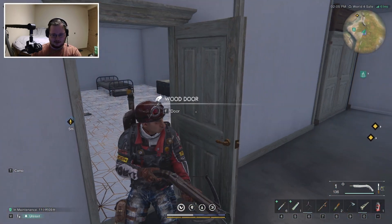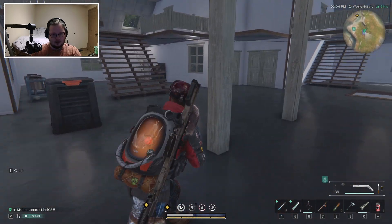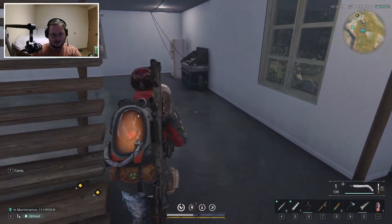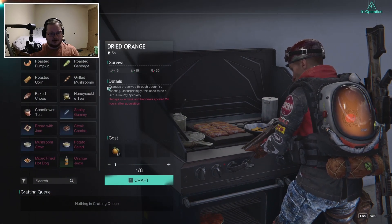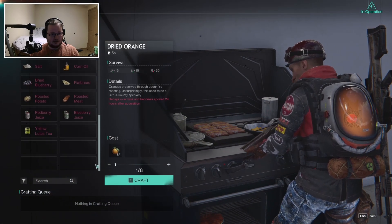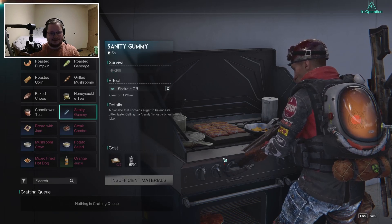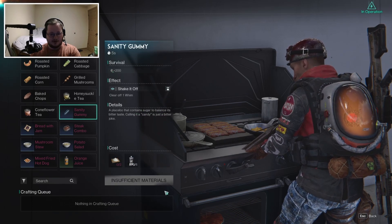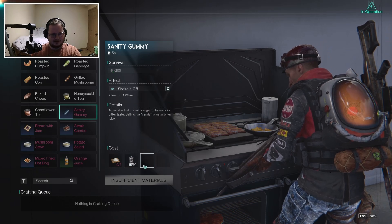Heading upstairs in my base, you can go over to an electric stove — you don't need an electric stove specifically, this is just what I upgraded to. This is how you craft the sanity gummies: you need sugar and purified water. I think they may have changed the recipe at some point — I think you needed one more ingredient last time.